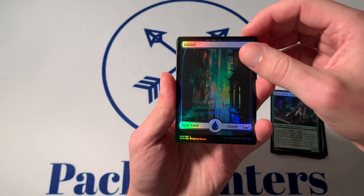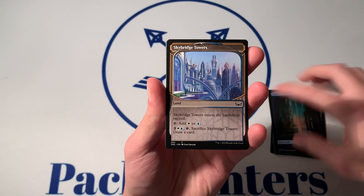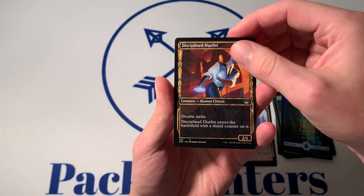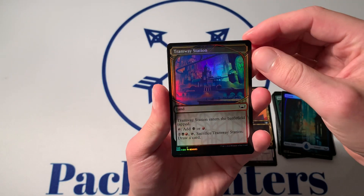Still do like this land cycle, definitely. A Showcase Skybridge Towers. Disciplined Duelist, also Showcase. Foil Showcase Tramway Station.